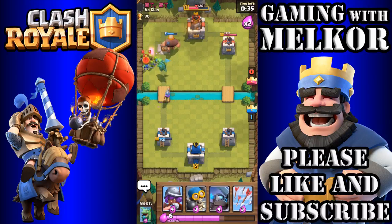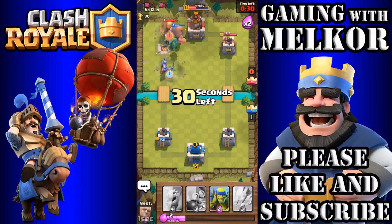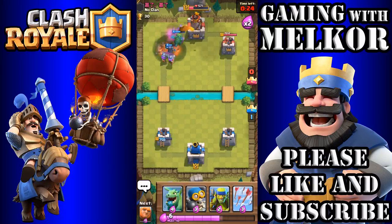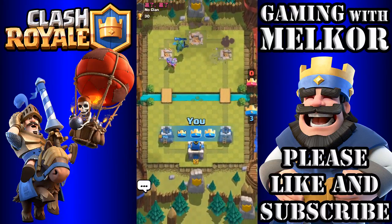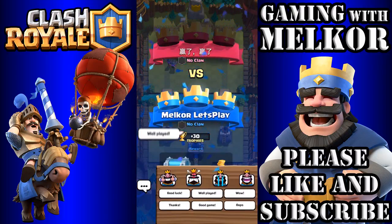Giant up front again. I'm going to drop my own Goblins down to take out our opponent's Musketeer. There we go — they're going to take down their Goblins. Our Musketeer and Mini Pekka in the back, and this should be a solid 3-0 victory as soon as the Musketeer gets in there. There we go! Three-nil victory — wish the opponent well played and good game.